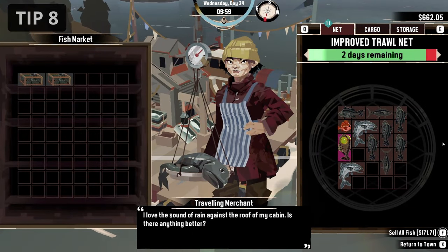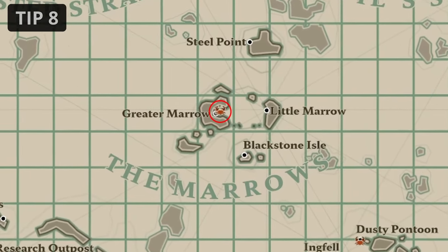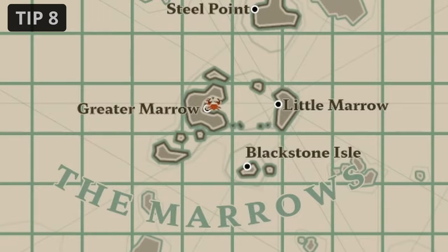You can use cheap crab pots to mark important spots on the map. Just put them down wherever you want and they will be displayed on the world map.